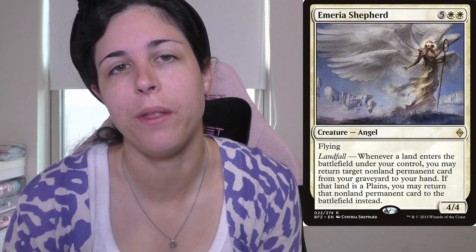Emeria Shepherd is such a sweet little card. It's got landfall — whenever a land enters the battlefield under your control, you may return a target non-land permanent card from a graveyard to your hand. And if it's a plains, you can put it on the battlefield instead. This card is so cool because when we think about recursion we usually think about black, but Emeria Shepherd is a really solid card. The best case scenario is in a mono-colored deck because you play your plains and just get a thing back for free.